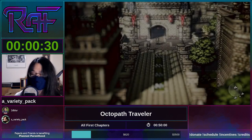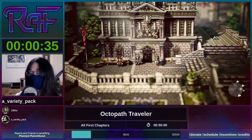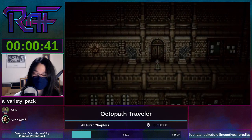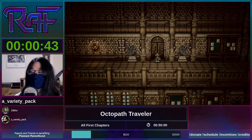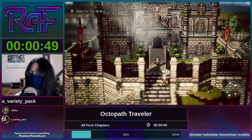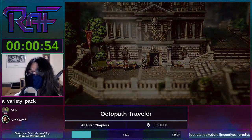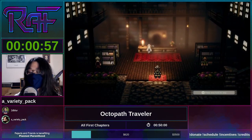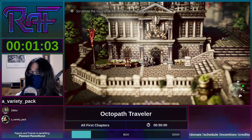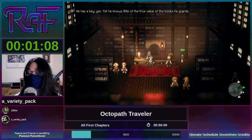There are indeed eight travelers, and the goal of this run is to complete the first chapters of all eight characters. We chose Cyrus, who is one of the more interesting characters, and we'll go over the exact reasons later. The first thing you need to know is that we're going to be using Cyrus's path action. In and out of battle, he can do something called Scrutinize, which lets him extract information from people.